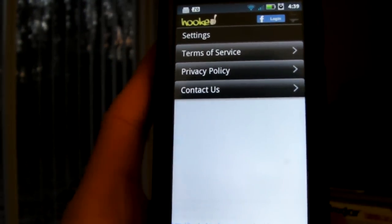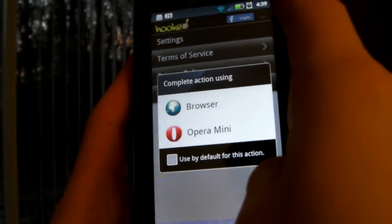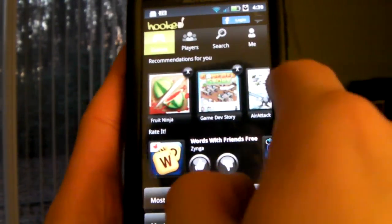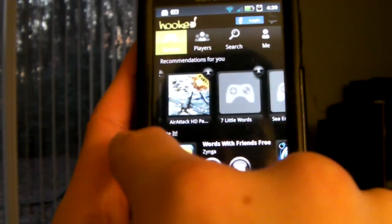You have to create an account, so you just give your email, username, stuff like that. And then it'll analyze the apps on your phone and it'll recommend games. We'll go through some of the recommendations here.